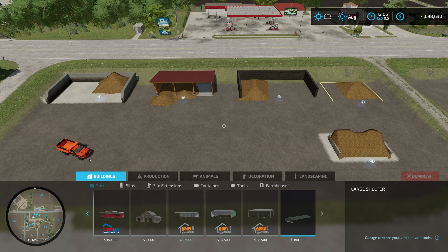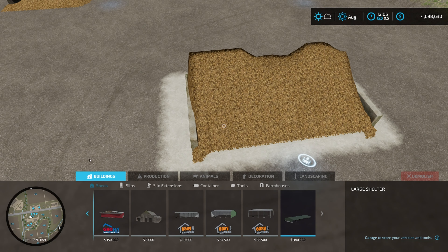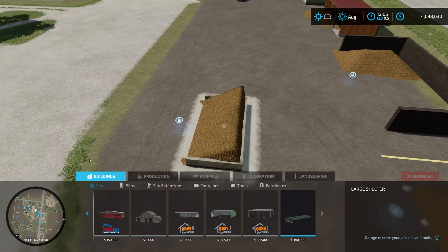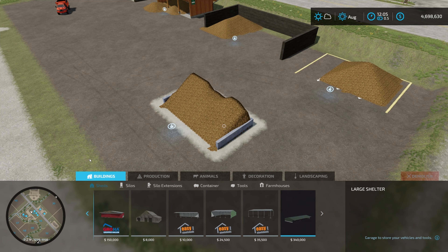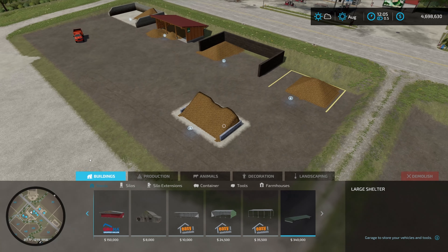As I was looking through the mod hub for all the ones that are cross-platform compatible, I noticed that there were five of them that had some pretty decent capacities. This one right down here is the manure heap — it's part of the concrete storage mod and it's only got 500,000 liters. That amount you see there is only 82,000 liters of manure, so you definitely have to be careful if you're going to be filling these up manually. You want to make sure you get a little bit bigger one.